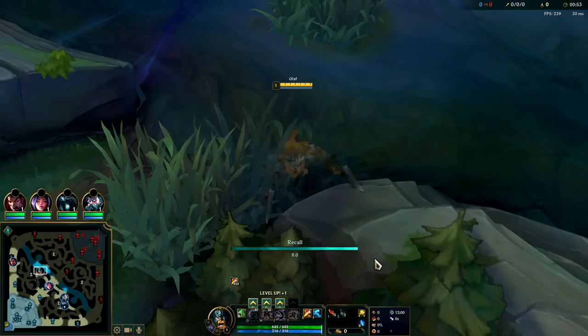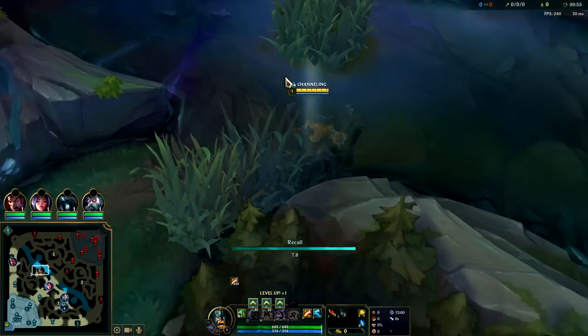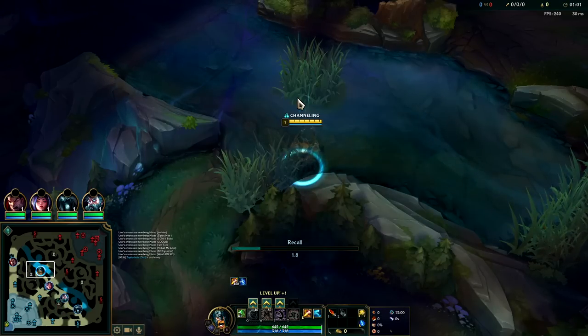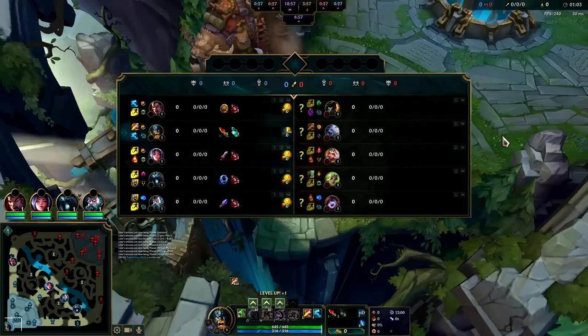Then they have GP and Qiyana — I think we'll do quite well against their team other than dealing with Zeri. Everyone else on their team is somewhat mobile, but the Zeri can kind of shoot and move giga fast at the same time with like 600-plus movement speed.